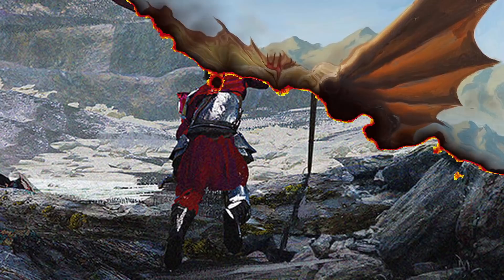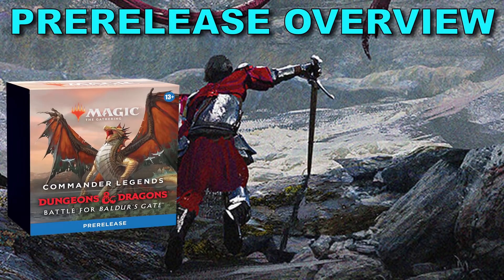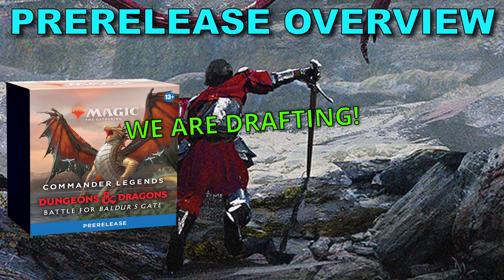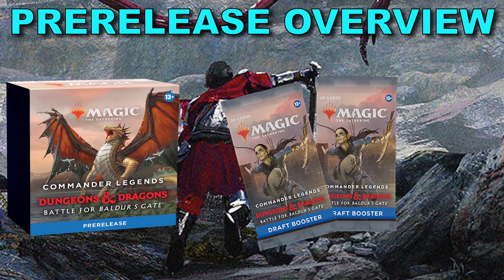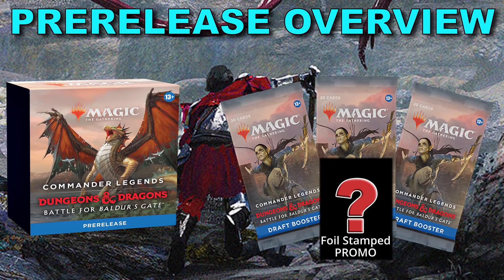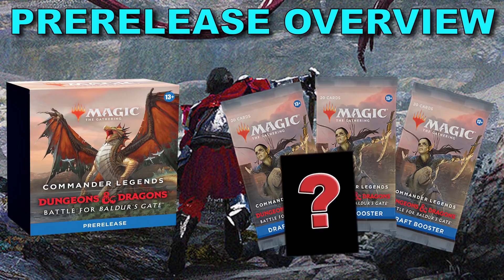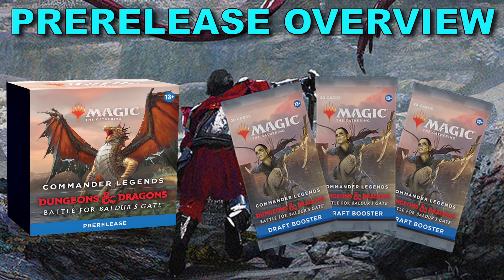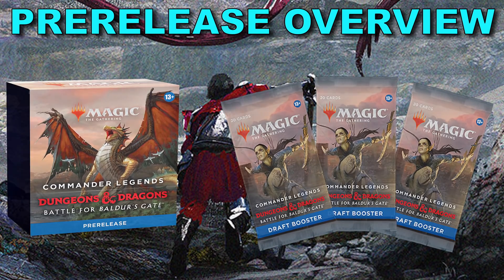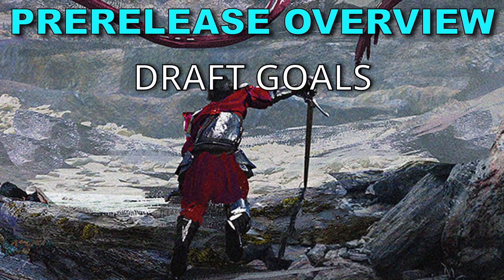Let's get into it, first with a pre-release overview, because this pre-release is a draft. In your Battle for Baldur's Gate pre-release kit you only get three 20-card booster packs along with a foil stamp promo, and you actually add the promo into the draft — you shuffle it in with your first pack. I will go into more detail on how to approach the draft later in the draft tip section, but for now keep a few goals in the back of your mind.